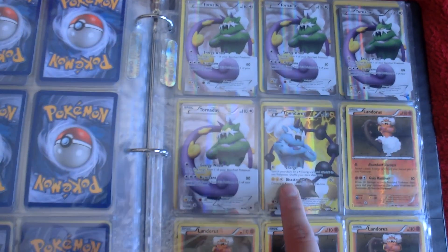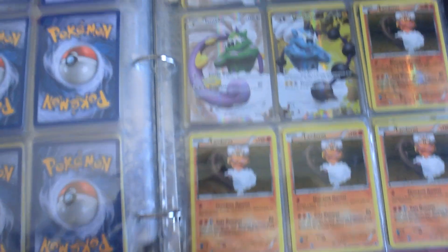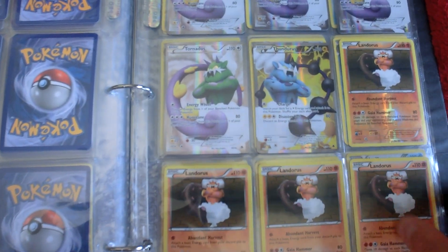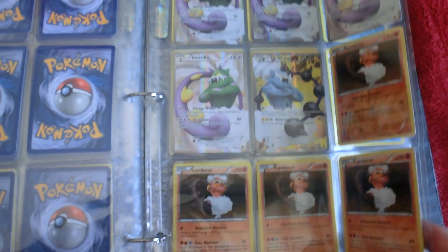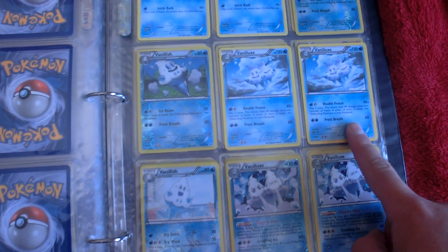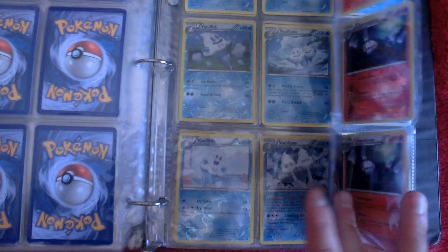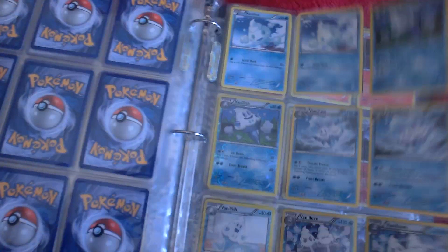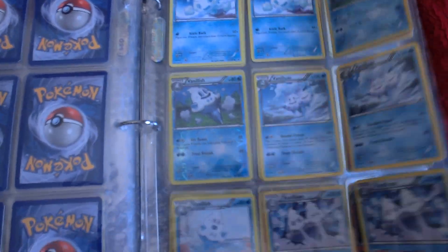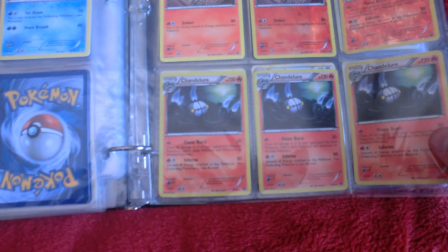Four Full Art Tornaduses, I got a Full Art Thundurus, I got four Landorus — one of them was Reverse Holo. We got the Vanilluxes — we got the Double Freeze one here, I got the Slippery Souls ones — two of the Slippery Souls and two of the Double Freeze. Emboar — got the Reverse Holo and then the rest are regular.